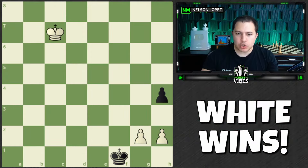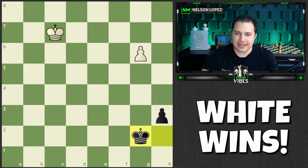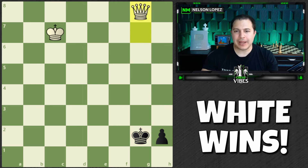If you had a chance to look at that, obviously we have two pawns against one. The problem is black's king is right here getting ready to start capturing them. So we need to push this pawn forward two spaces. This is the only way for white to win.